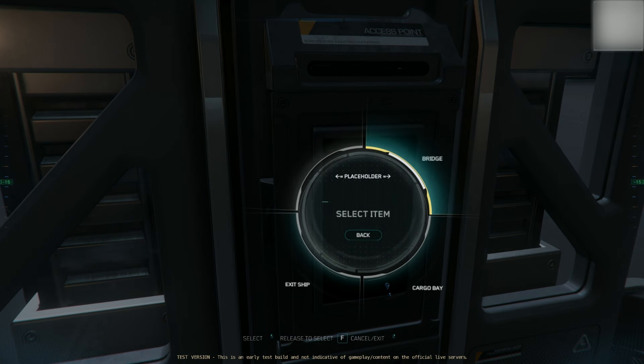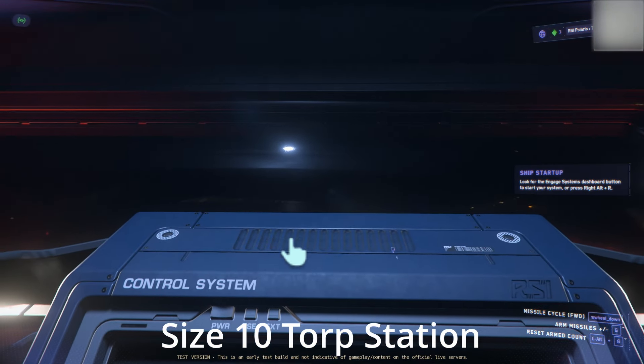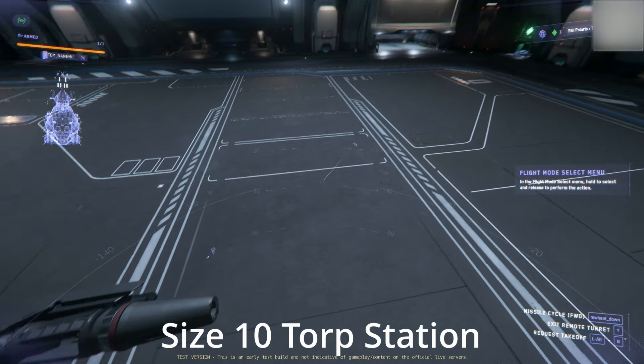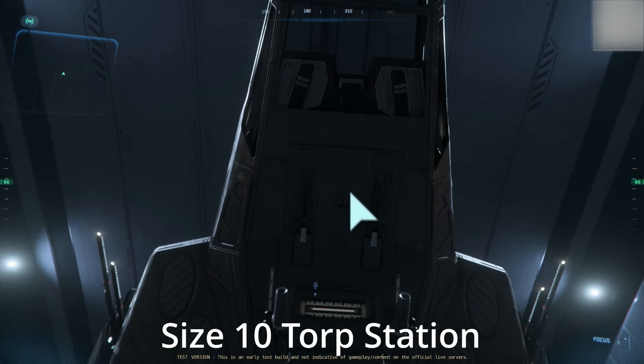Next, we have the bridge and the cargo bay. We're going to the cargo bay to check out the size 10 torpedo operation station. The top operation station is separate from the pilot seat. The console is straightforward. Very easy to use. Get into a remote turret. You got a lot of great visibility all around. I give it 9 out of 10.